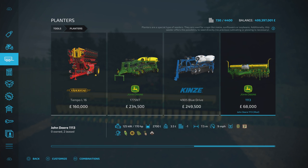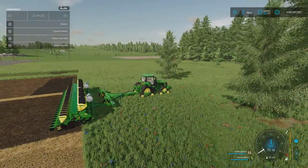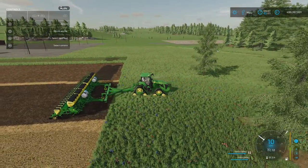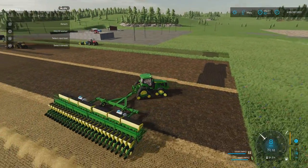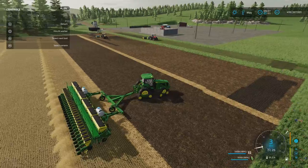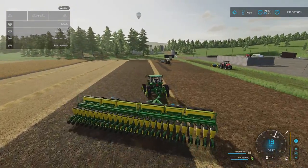It's a standard planter — standard planter crops: corn, sunflower, soybean, sugar beet, and cotton. That's really cool. The John Deere 1113 by Eric Isaac, Adriano Evanchio, and AgroMods. And that's it from me for mods today.